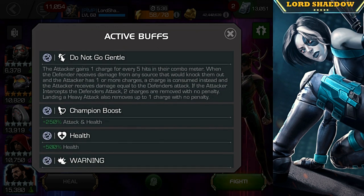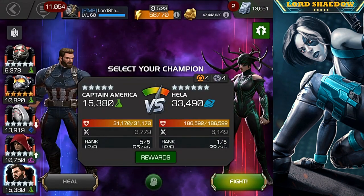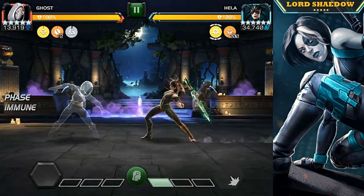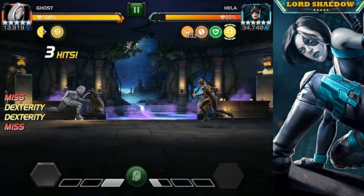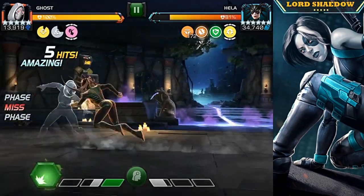Let's talk about the global node. The attacker gains one charge for every five hits in their combo meter. When the defender receives damage from any source that would knock them out and the attacker has one or more charges, a charge is consumed instead and the attacker receives damage. To remove those charges you need to intercept or fire off a heavy attack — a heavy removes one charge, and an intercept removes two charges.